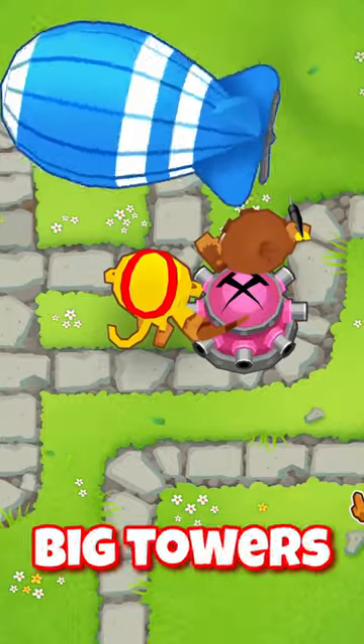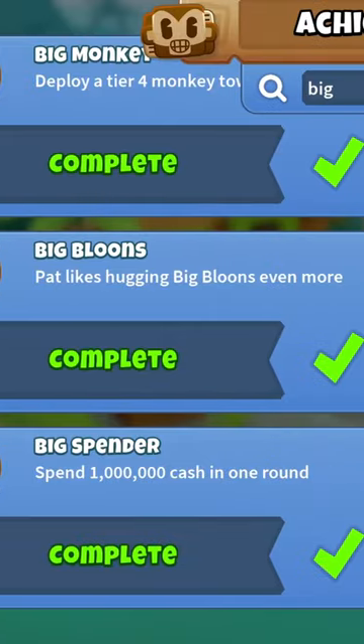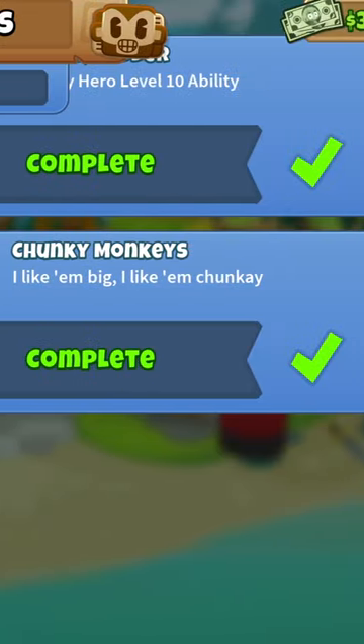How do I unlock big bloons and big towers in BTD6? We can unlock both achievements together by winning 10 games on medium difficulty with only big footprint towers, for example Pat Fusty and the boat.